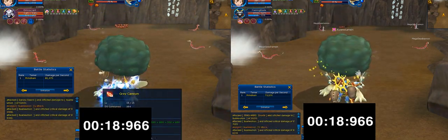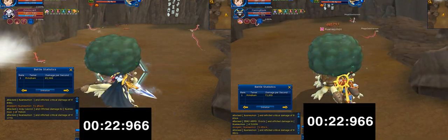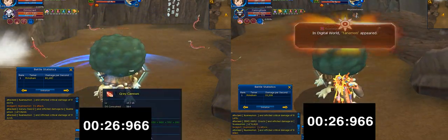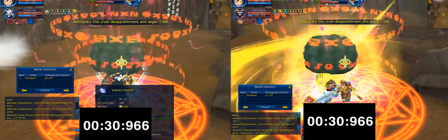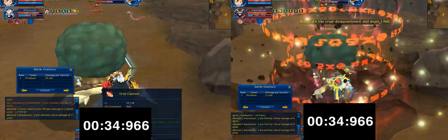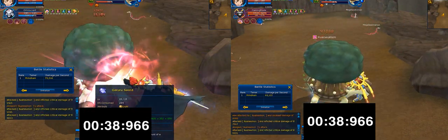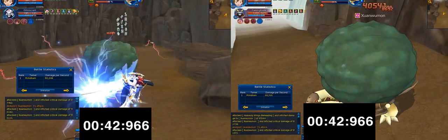Ultra S is clearly stronger, though Susanumon is not bad. Both are cloned attack and critical, and I'm using the same equipment on both Digimons since it's the same character. Both attack and critical are maxed at 15 — attack is a perfect clone, critical is a near-perfect clone. We can take a look at the stats again after we finish this fight.